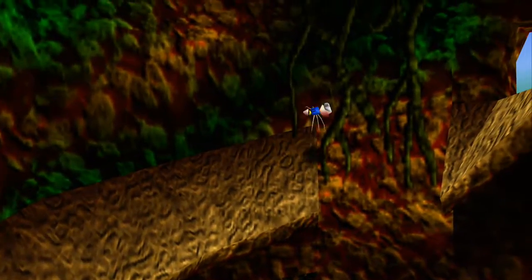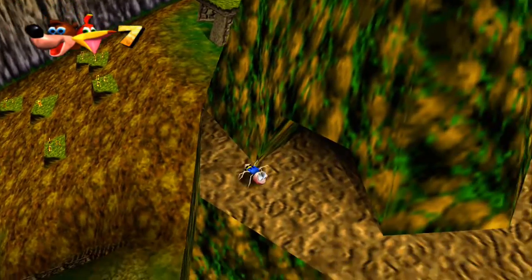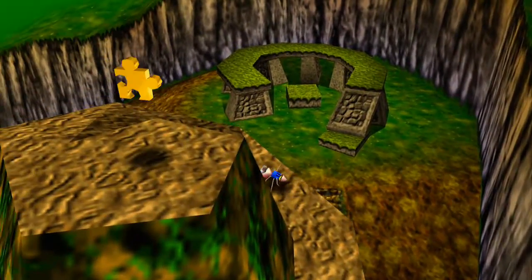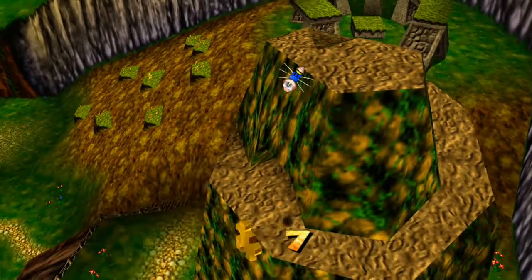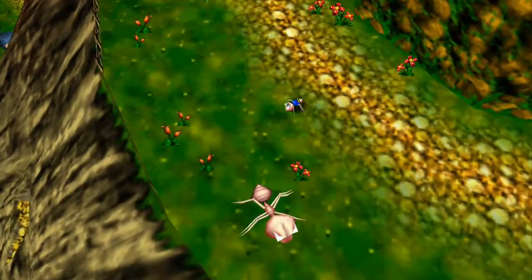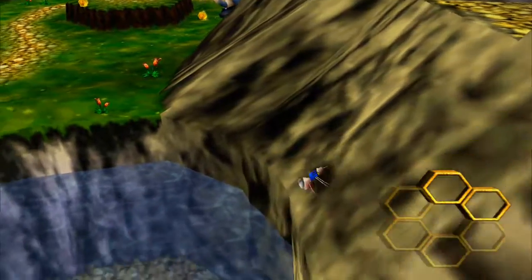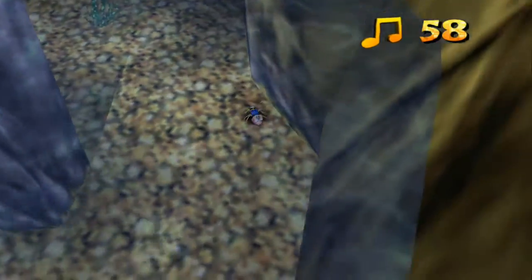After this termite hill we'll go get our little extra guy. Seven jiggies already — kind of blazing through it. Jiggy seven! Nice thing about the termite is it doesn't take fall damage, so we'll use him to get our last honeycomb piece of the level.